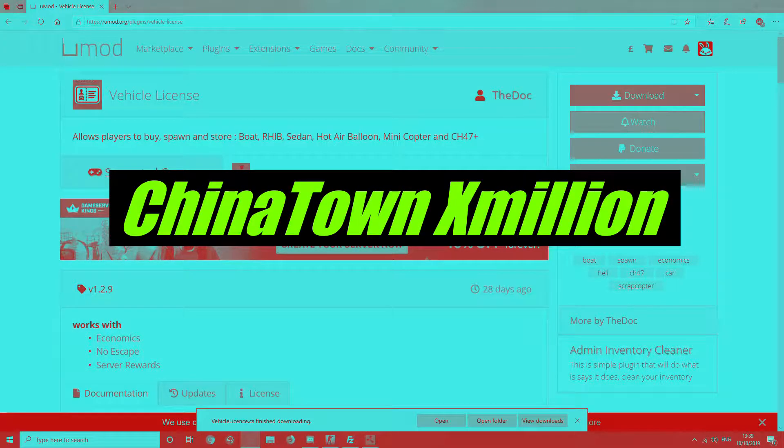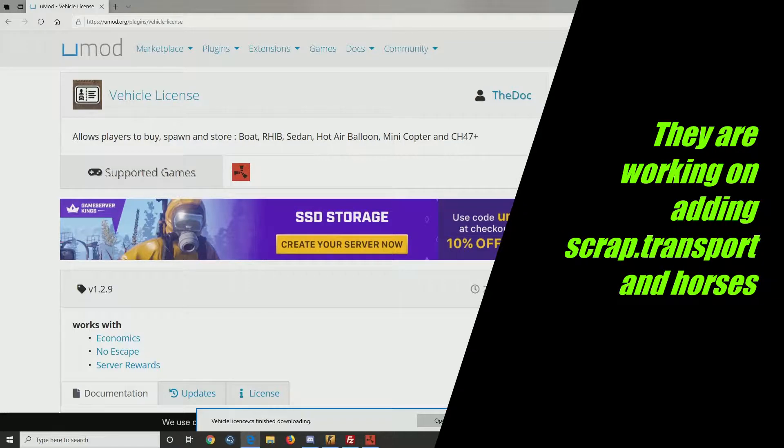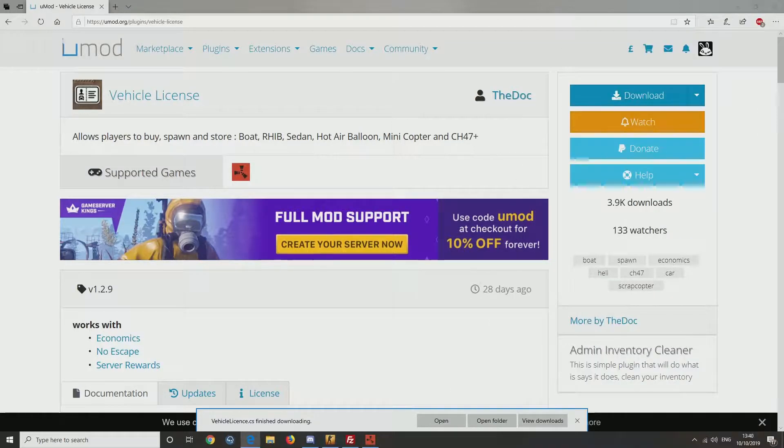So, here it is — Vehicle Licence U-Mod. It allows players to buy, spawn, or store a boat, rib, sedan, hot air balloon, minicopter, or CH-47.